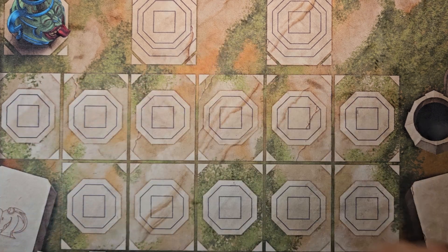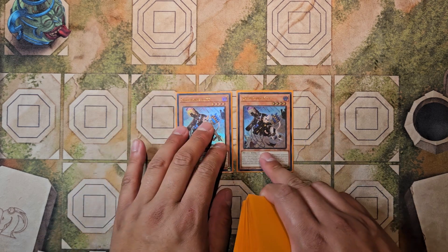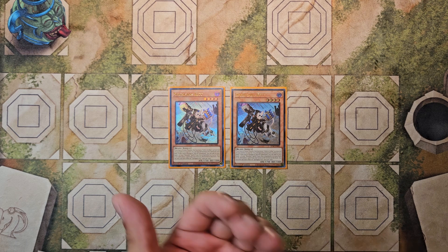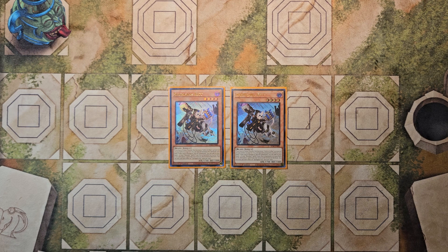Next are two copies of Spriggans Kit — the only main deck Spriggans monster that is not fire or machine. She debuted in the Albaz structure deck. If you have a fusion monster that mentions Fallen of Albaz as material on your field or in the graveyard, you can special summon Kit straight from your hand as an extender. If this card is normal or special summoned, you can add to your hand one branded spell or trap that is banished, in your deck, or graveyard, then place one card from your hand on the bottom of the deck.